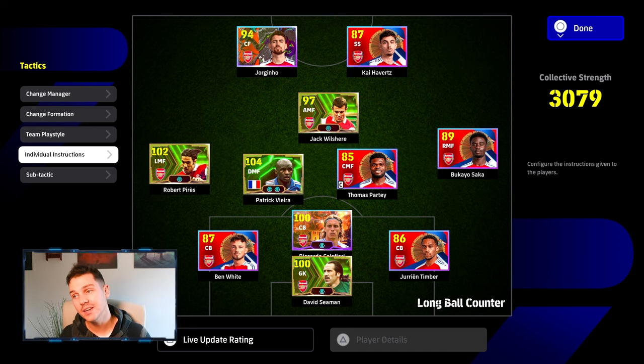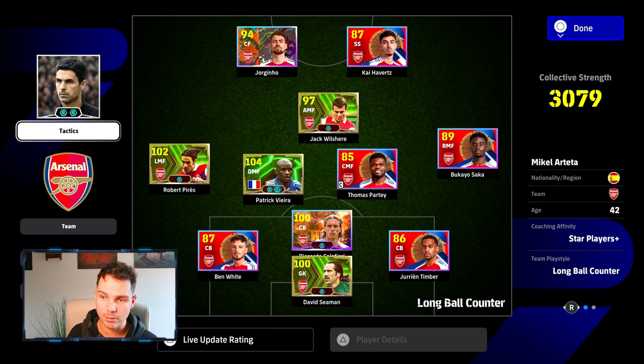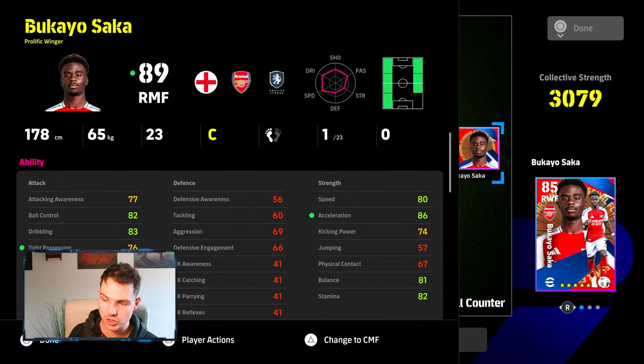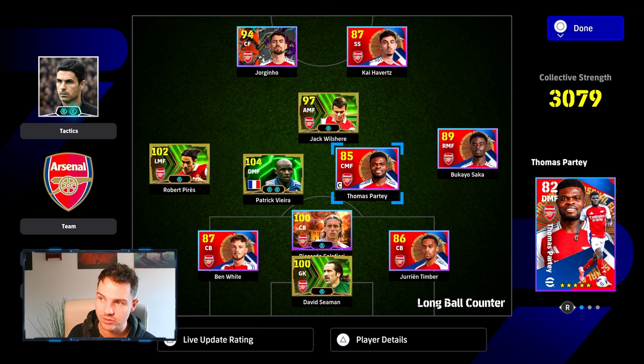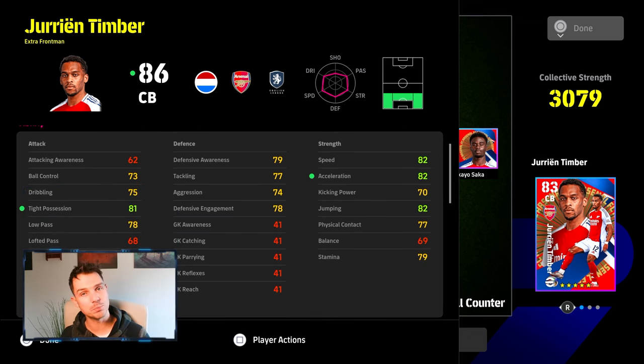That whole video is about this: is it worth the 1,500 coins? For the players, no, it's not. You don't have any high in-game level player here. Even if we were to train up Saka with 23 levels, or any of these guys — Havertz, Partey — Timber is probably the pick of them and he only has 18 levels. That's the problem with this pack.